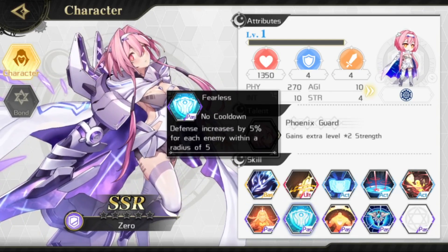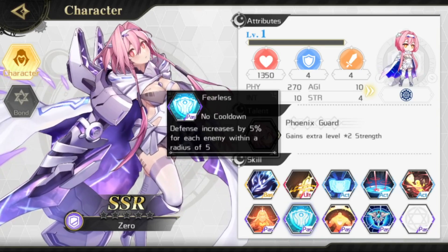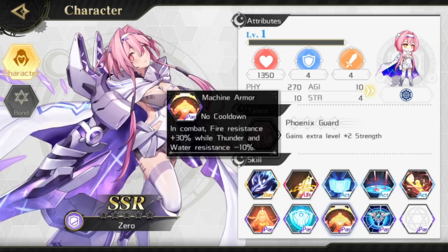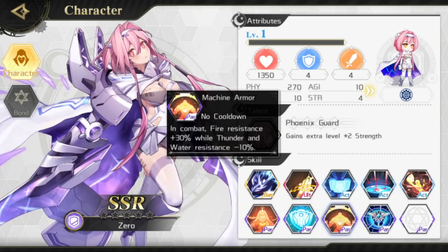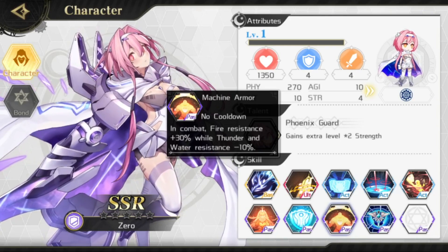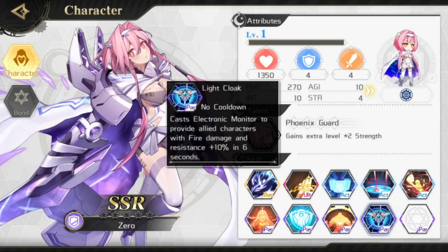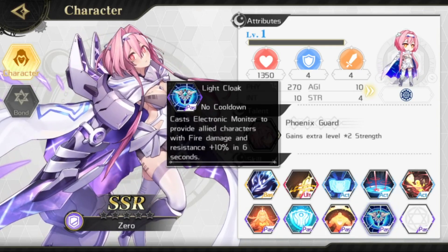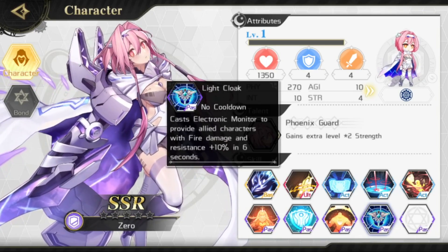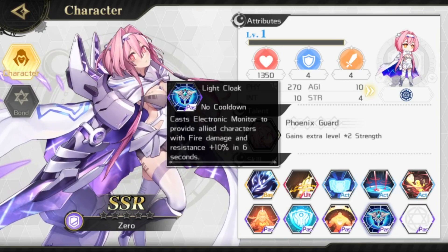She also has an increase in defense stats by five percent for each enemy that is close. Zero also has 30 percent more fire resistance while sacrificing 10 percent of thunder and water resistance through Machine Armor. Her last passive, Light Cloak, gives allies 10 percent more fire damage and resistance after six seconds of casting Electronic Monitor.